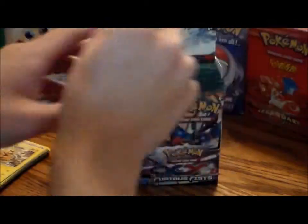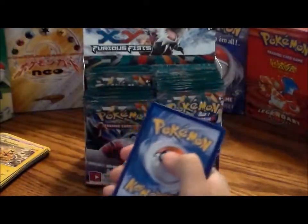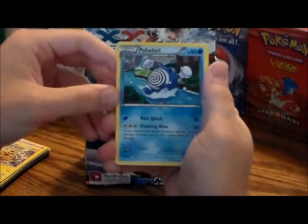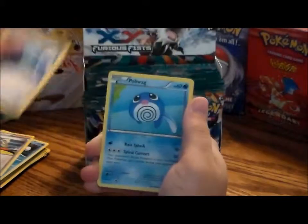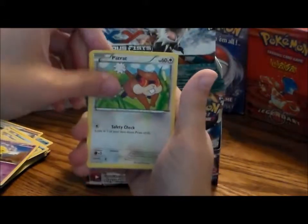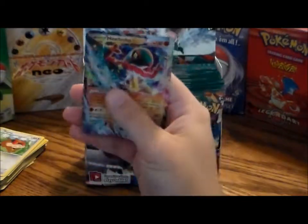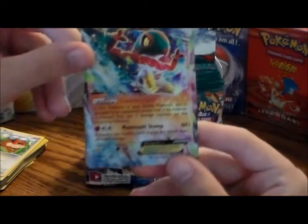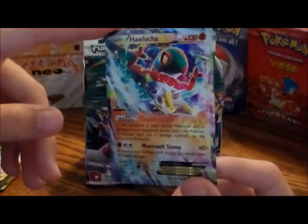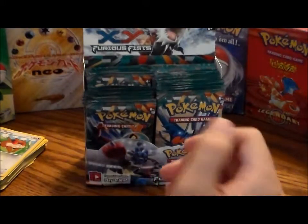Sorry if I'm going through these slow — I don't know what's in them. One, two, three. We got a Poliwhirl, trainer Karina, trainer Sail Fossil, Poliwag, Slakoth, Noibat, Drowzee, Patrat, a reverse hollow Combusken — very sweet, goes with the hollow Blaziken — and oh, baby, first EX: a Hawlucha EX, very nice sweet looking card!